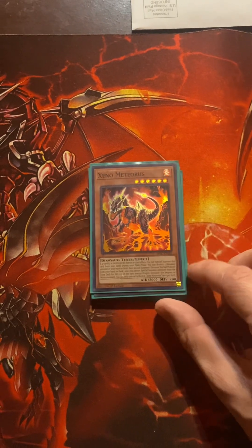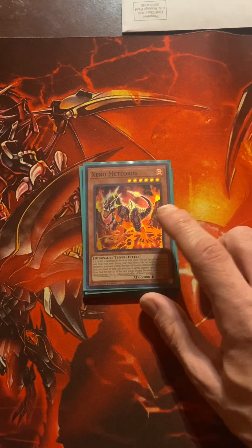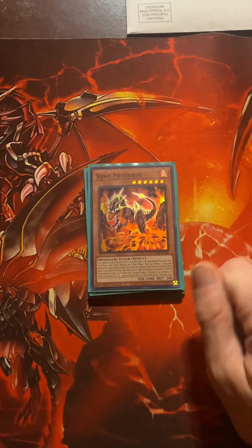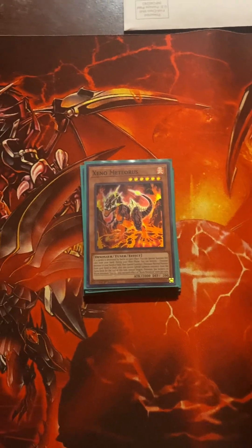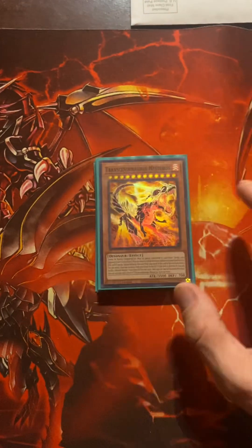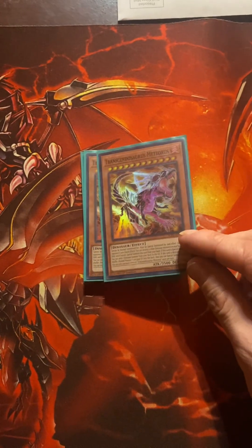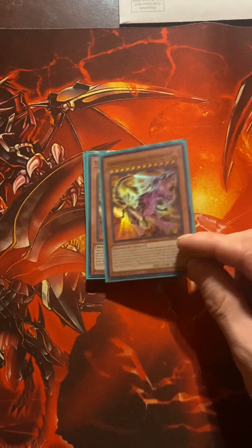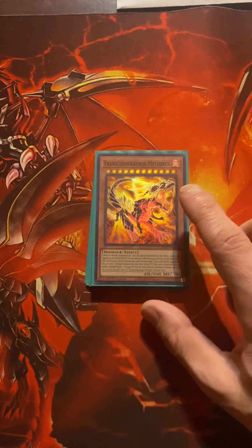Xenometeoris is a tuner and you can special summon it if a card is destroyed by battle or card effect. To special summon him back on the field, you recycle a normal monster in your deck. This big guy does the same thing with recycling, but in order to summon him you have to destroy two dinosaurs in your hand or that you control.